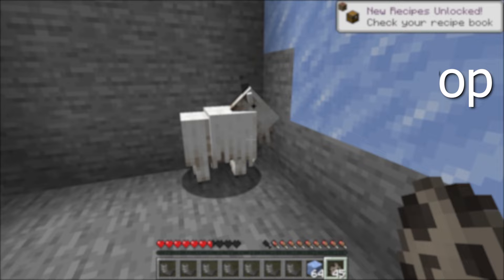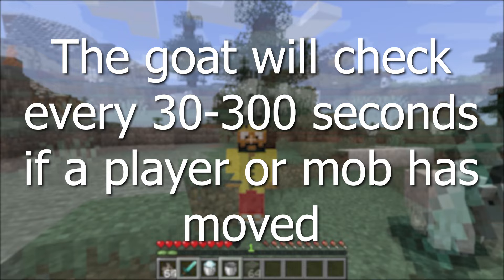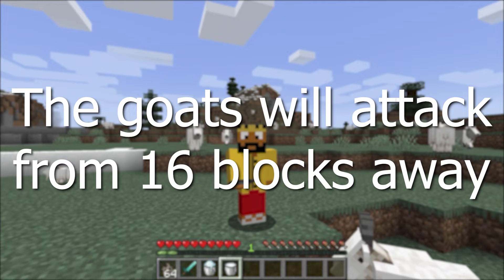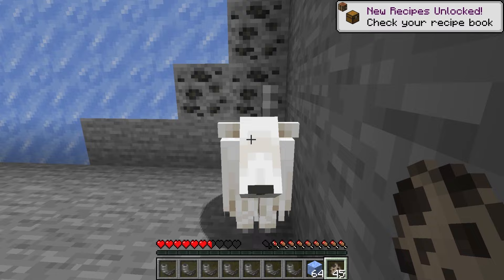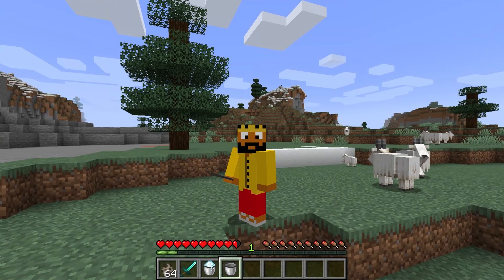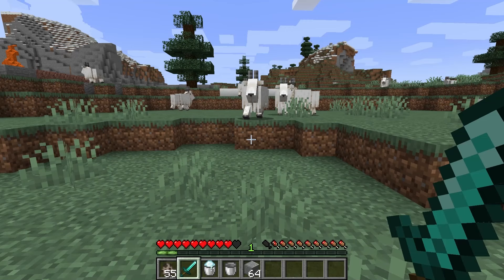Goats will ram the player if the player is standing still. Every 30 to 300 seconds, the goats will check if a mob or player has moved in that time span. The goat will attack from 16 blocks away, and there needs to be 4 blocks of space between the goat and the player. The goats will have a charging animation and will bleat differently after choosing a target to ram. If you look at a goat, you should be able to notice when they've chosen a target. If the goat hits you, it will deal 9 knockback, which could knock you off a mountain.